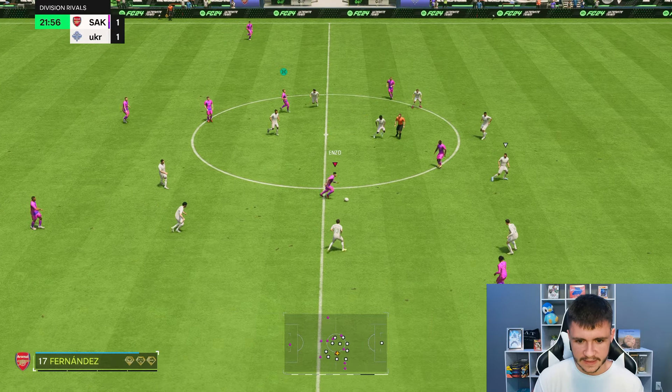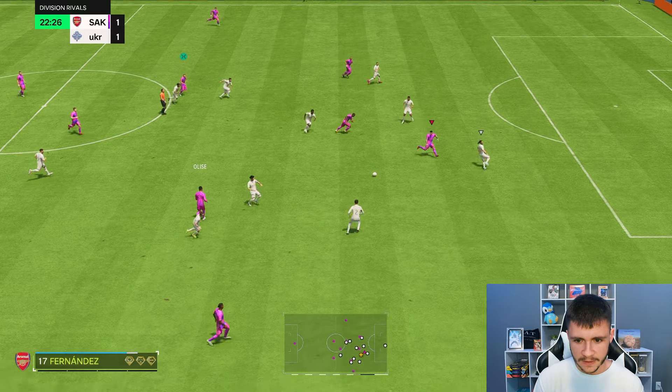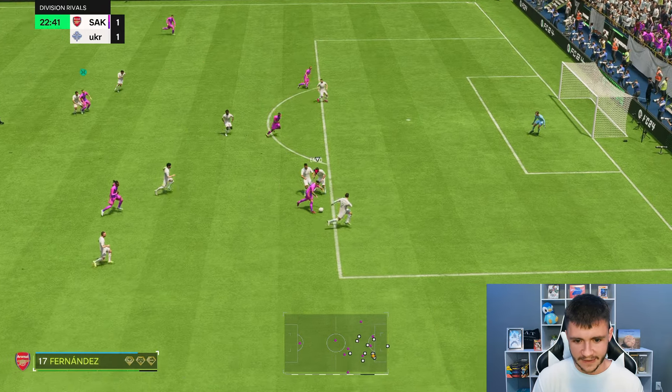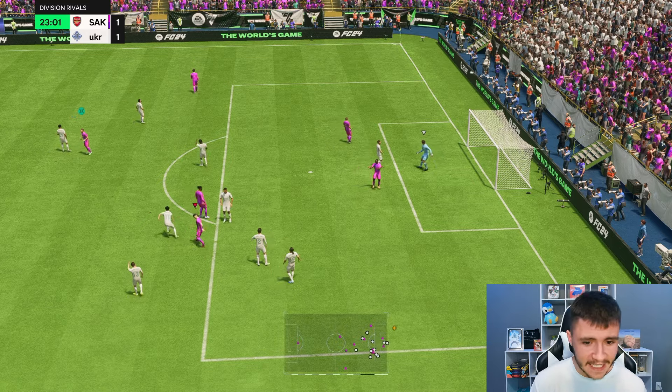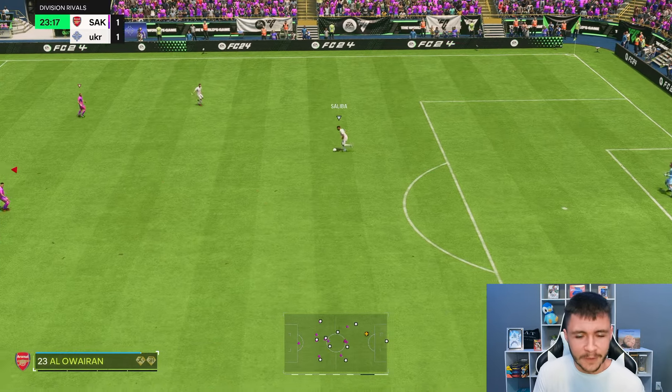Enzo with a little step over right there — that's nice. The acceleration with the shadow chem style does seem to be really good. We're going to go ahead and reverse it back to him. Enzo, good touch. He does have the power shot playstyle. It's a decent attempt — I really like the attacking positioning. The long shot maybe could have been a little bit better, but my aim could have been better as well.